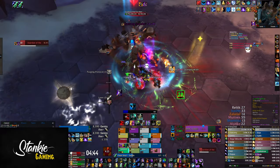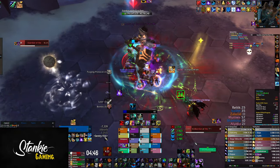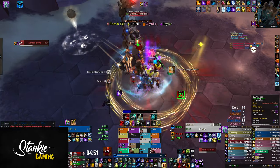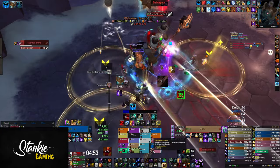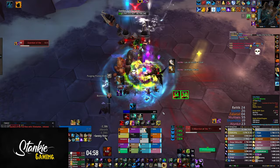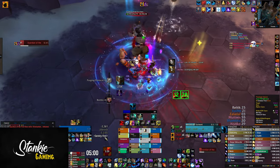After the final core is depleted, it's just a race against the clock. The boss will eventually start casting purging protocols again, which is your enrage. At this point, use any and all defensives you have left starting at the second or third purging cast, as the first one is pretty easy to survive. Kill the boss before the boss kills you!